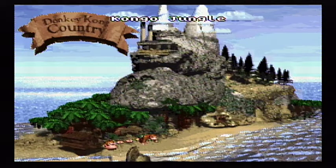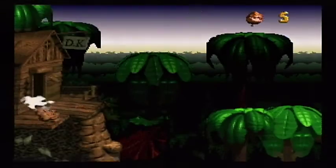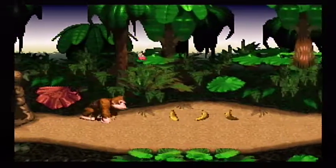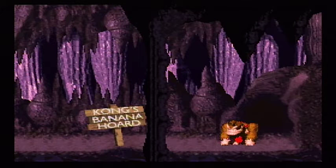Here's our world map. We can't actually go to that first space — that's just where he starts out, right at his house. Our first world is Congo Jungle, and our first level here is Jungle Hijinx. Getting knocked out of our house — and what's this? Our banana horde is gone! Oh no!